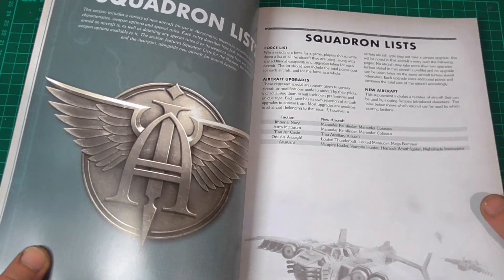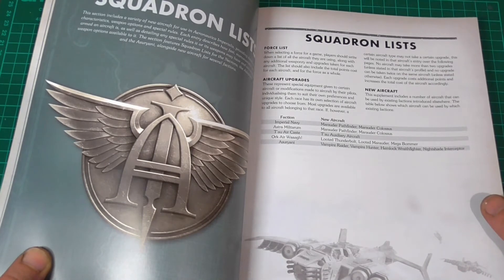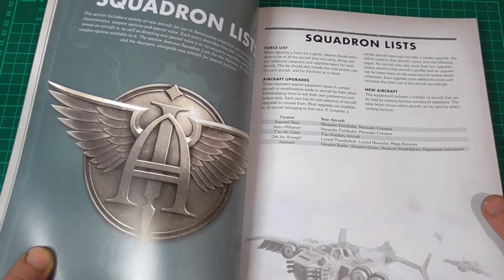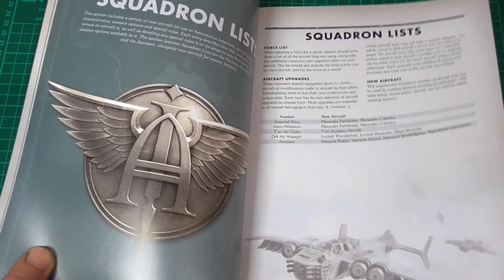We have some new aircraft. For the Imperial Navy: the Marauder Pathfinder and the Marauder Colossus. Astra Militarum: the Pathfinder and the Colossus. Tau aircraft as Tau Auxiliary Aircraft. Ork aircraft: Looted Thunderbolt, Looted Marauder, and Megabomber. The Eldar: Vampire Raider, Vampire Hunter, Hemlock Wraith Fighter, and Nightshade Interceptor. I know Marcus is very excited about the vampires.